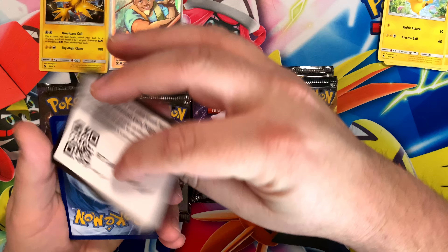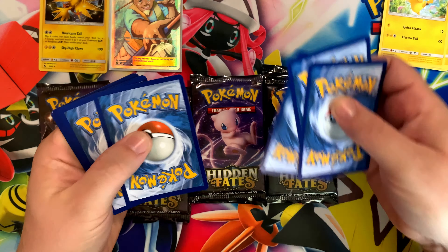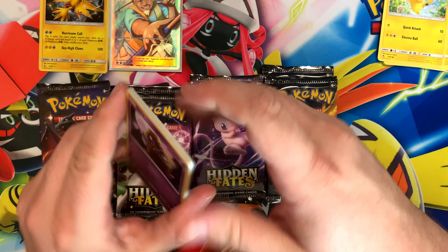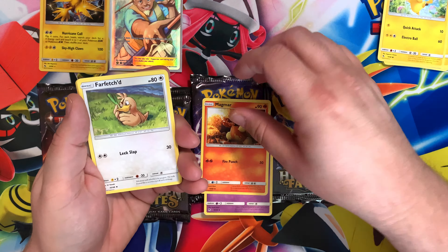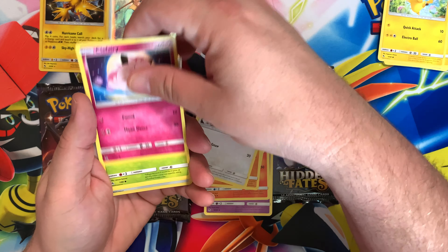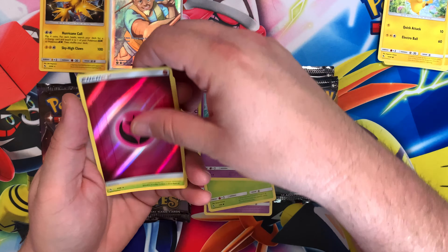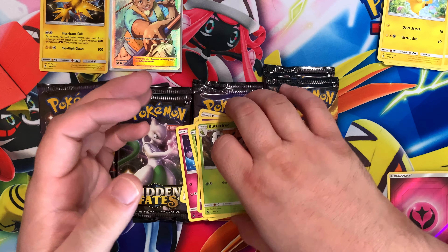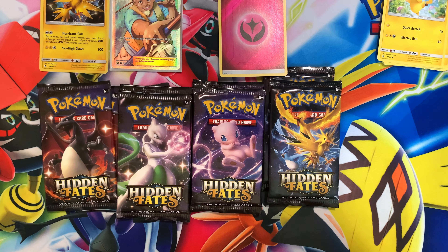On to the next pack. Code card, three cards. We have a Jinx, Magmar, Farfetch'd, Geodude, Eevee, Clefairy, Clefairy, Caterpie, Ekans, Reverse Fairy Energy, and a Butterfree. So nothing out of that pack. On to the next one.